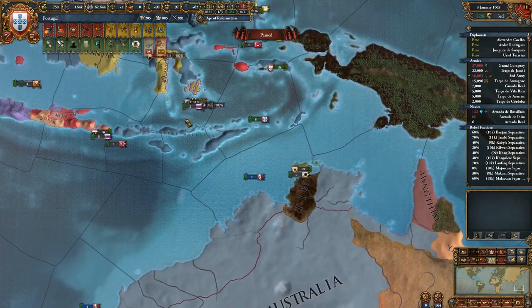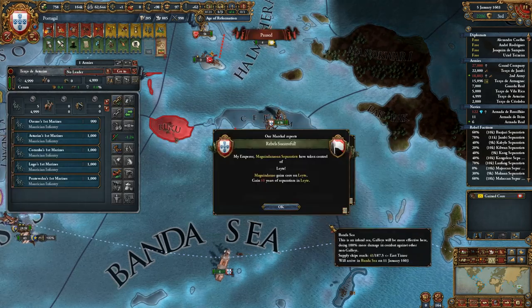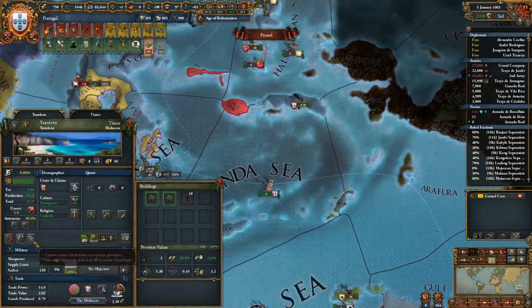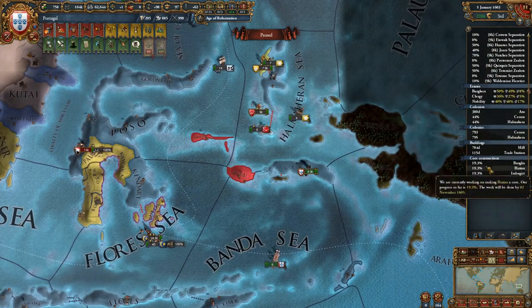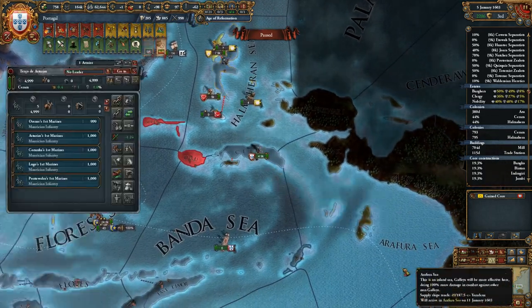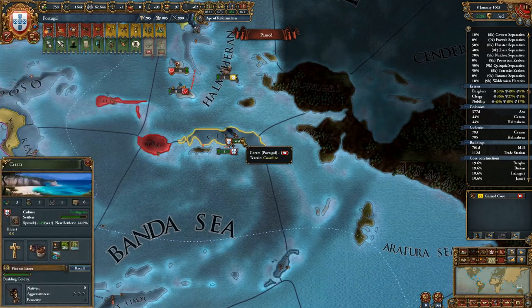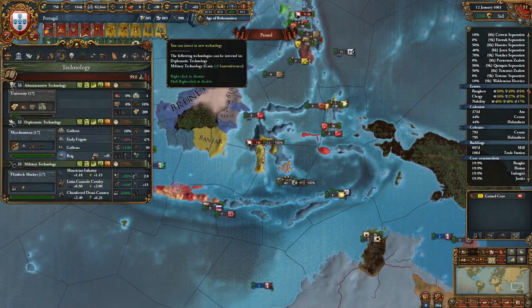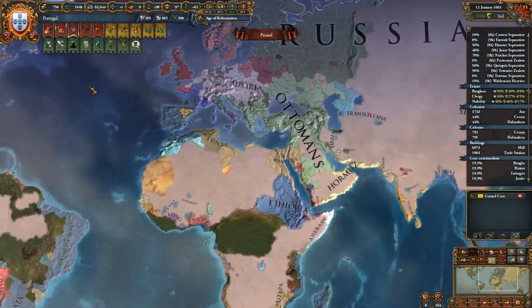December 10th of 1603 — okay, so this year. I forgot, we have a free colonist here. Where are our colonies? Yeah, here and here. We'll move here now. We can do mil tech and still get innovativeness, but I don't care about innovativeness right now.